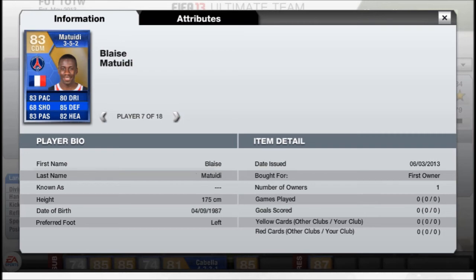Then you've got Matuidi — 83 pace, 85 defending, 82 heading. Being a CDM, can't see him being that expensive. Maybe put him around 150k, but he'll be a very nice player as well.